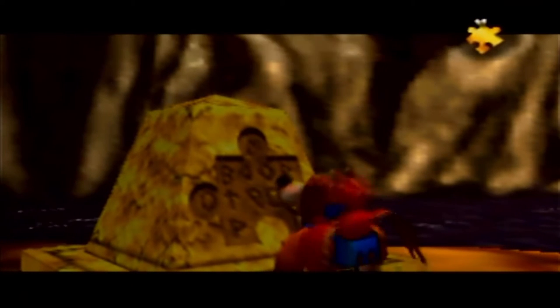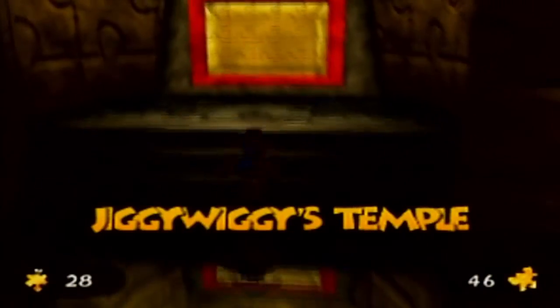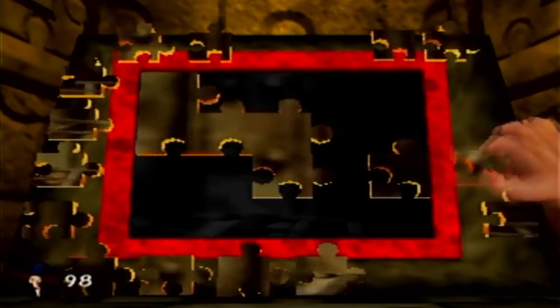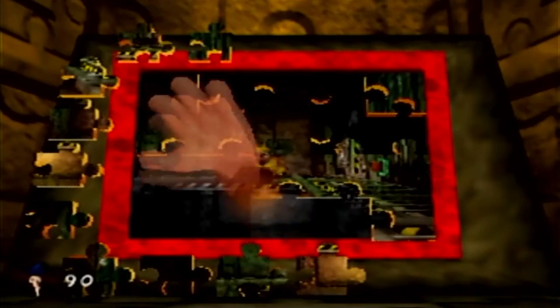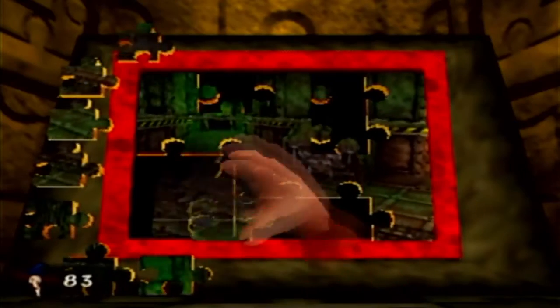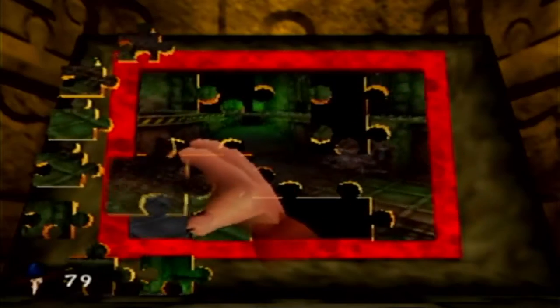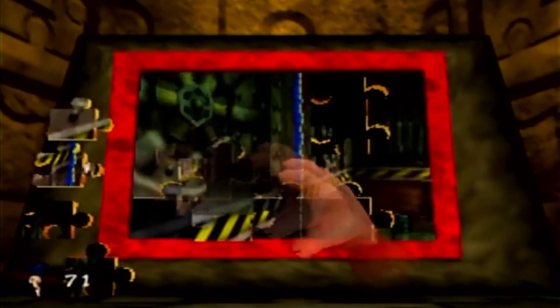28 Jiggies are required to open this door, and we have enough. We warp to the Sacred Temple. A lot more puzzle pieces are missing than before, but it's still manageable. As you can see, we're heading off to a factory-themed world. It's definitely not as fun as Frantic Factory from Donkey Kong 64, but I think this is a really, really well-done world all things considered. I get why people hate it, but I'll explain why I love it when we actually get there.